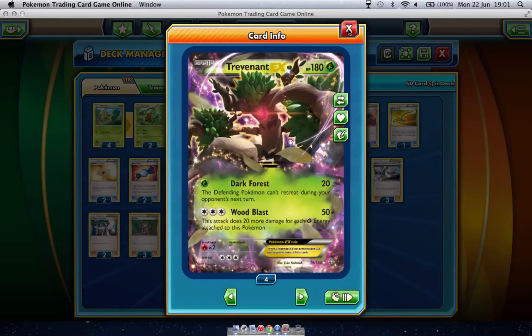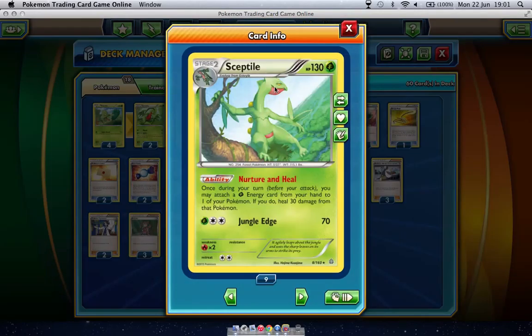The problem that we have here is energy acceleration. Because we are potentially losing Virizion EX to rotation, you have to think of some different ways to accelerate Trevenant. And the way that I've decided to do it is by using Sceptile.